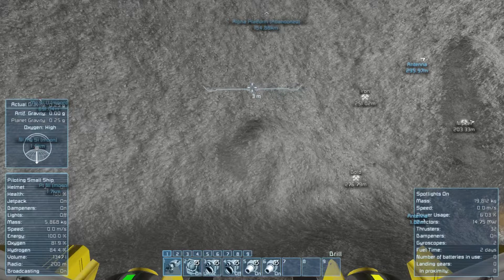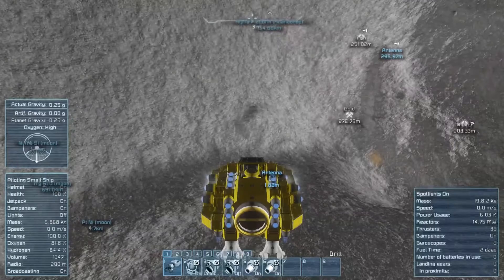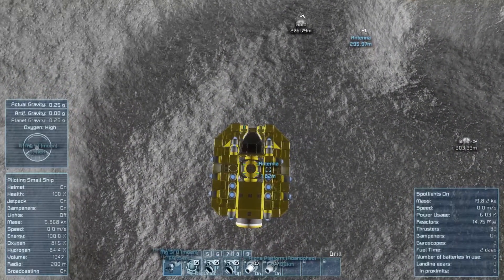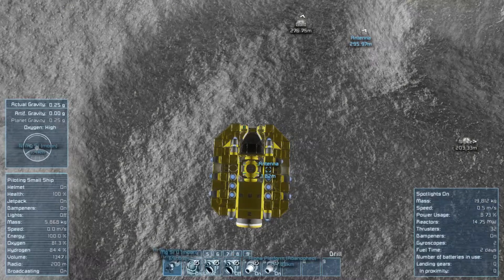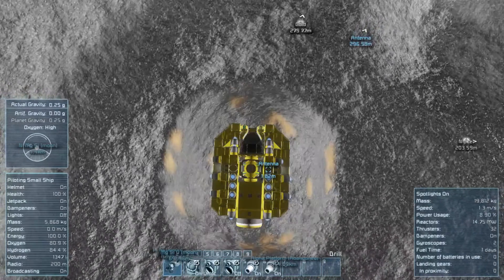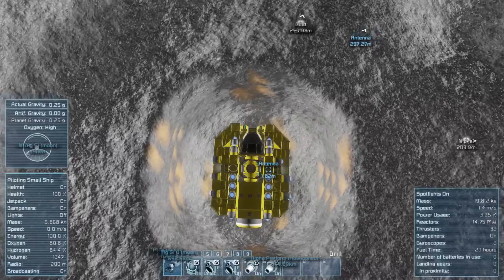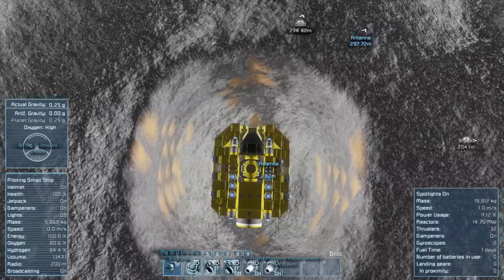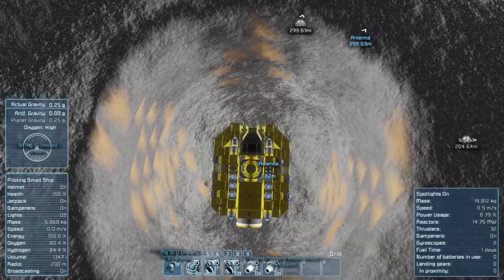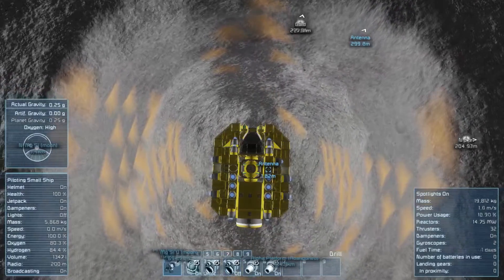So I'm just going to go ahead and start getting my thing set up here. Basically all I'm going to do is turn my gyroscope on, my override on, and I'm just going to start going down. There will probably be a bunch of cuts and stuff in between.